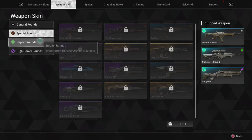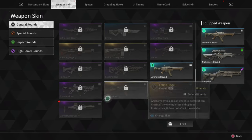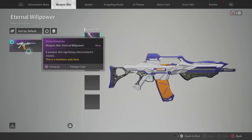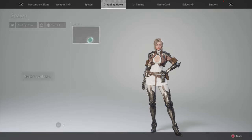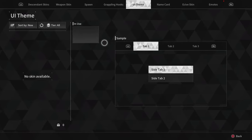You gotta find Anais — she's gonna be on the far left wing. Yep, so click on — what the heck dude! My gun is OP. I use a sniper.